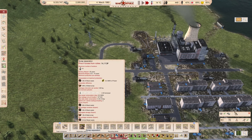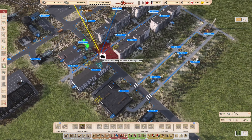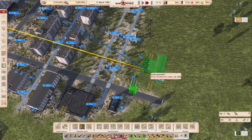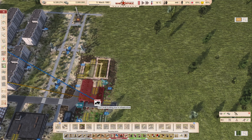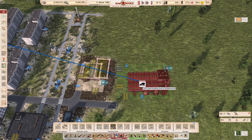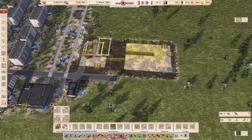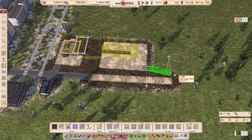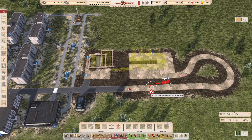Let's use the scrap separation building. We need to place it down somewhere around the area where workers can reach it, so we don't have to use buses. This should be good here, maybe a bit closer. As you can see, there's a conveyor belt connection here, which is quite important because you can move the metal scrap into this building with the conveyor belt — very useful because you don't have to use trucks or industrial roads. Let's place this here and connect it to the road. Let's also connect it to pathways so workers can walk here directly.